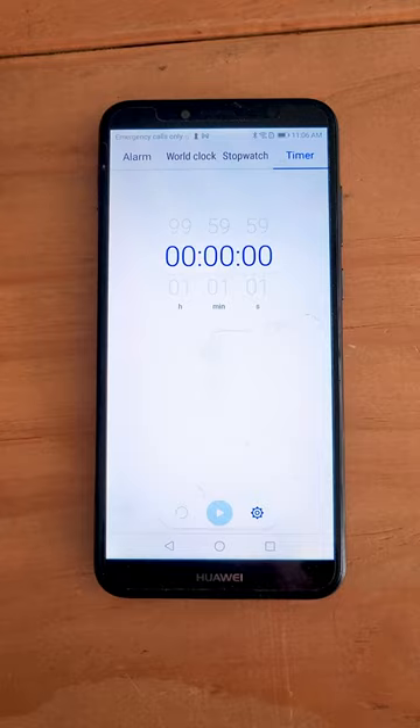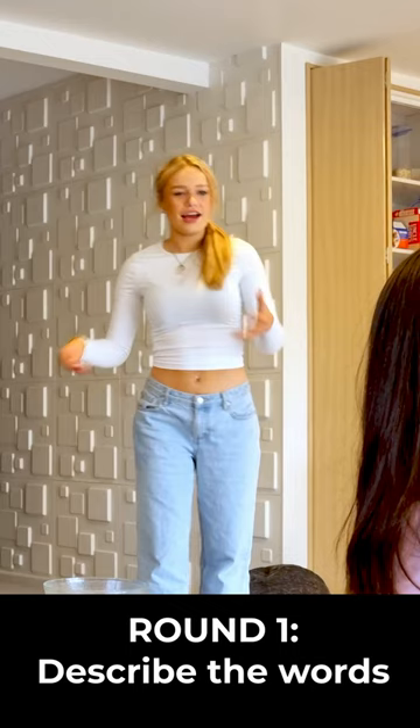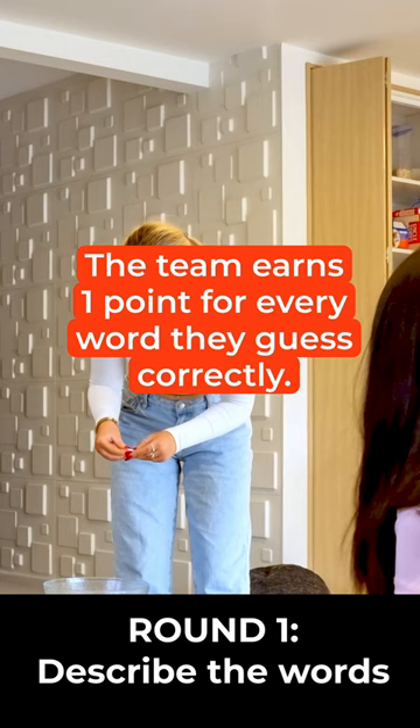For the first round, start the timer and one player from one team takes words from the Fish Bowl and tries to explain them for their team to guess. The team earns one point for every word they guess correctly. When the one-minute timer goes off, it's the next team's turn.